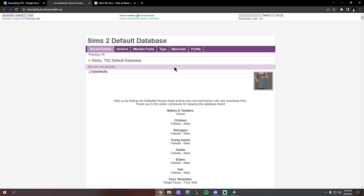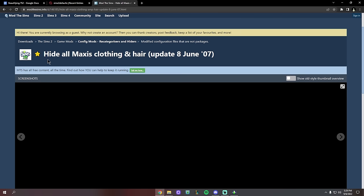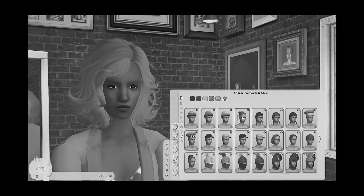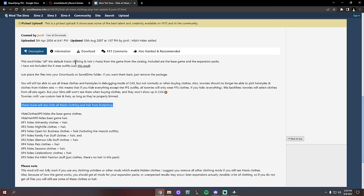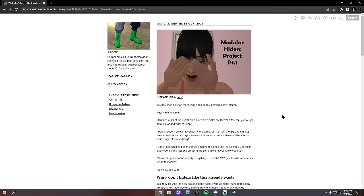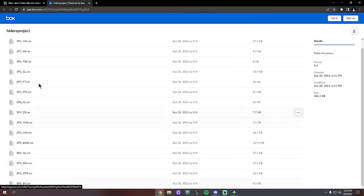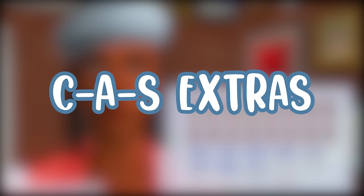If you don't want to default replace every single hair and outfit individually, there are mods to hide all Maxis clothing and hair. This mod by Jordi will hide base game and expansion pack Maxis hairs and clothes from showing up in your catalog at all — and also from Body Shop. It's separated by expansion pack: download Hide Clothes XP0, and so on. I was linked by a nonsensical simmer on my Discord to an updated version covering all expansion packs, so I'll link that one instead.